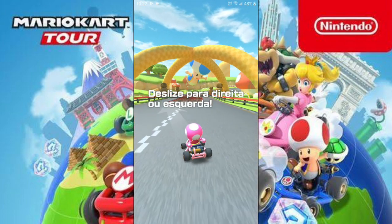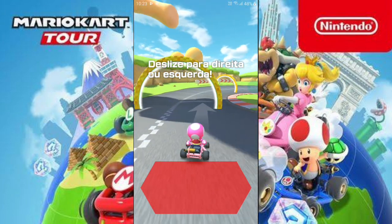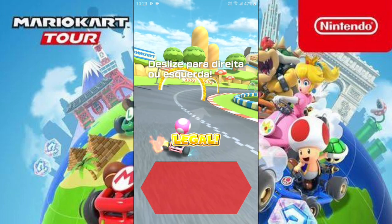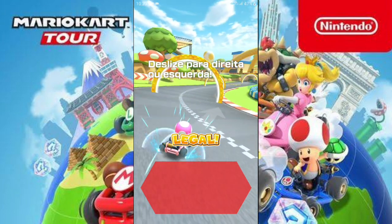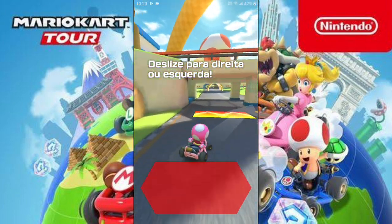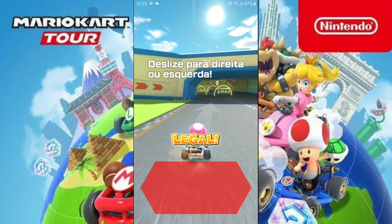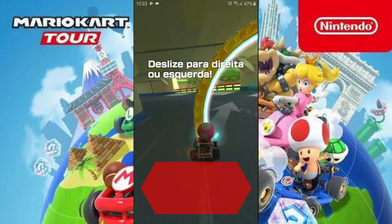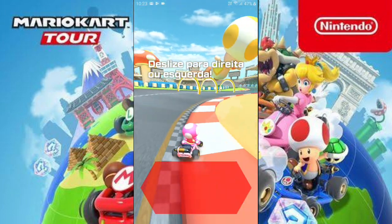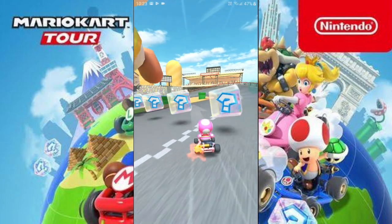Ih, começou, gente. Deslize para esquerda ou para direita. E para um jogo de celular, esse jogo tá bastante bonito, né? Conseguimos um turbo. Isso também lembra do Crash Team Racing, né? É um pouquinho difícil de controlar aqui. Pegamos todos os arcos. Deixamos só dois para trás. Aqui a gente pega um poder. A gente clica aqui para usar. Casco vermelho. Banana. Já está vindo o Toad aqui, o Mario, o Luigi e a Peach. Tem que chegar em primeiro — eu vou tentar.